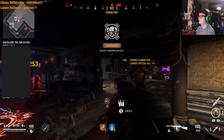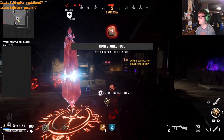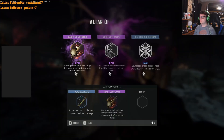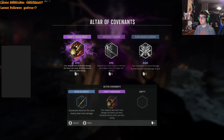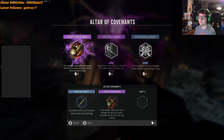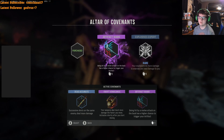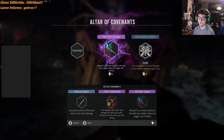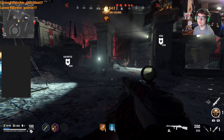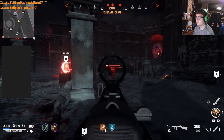We actually ended up getting double points, so I'm going to exfil pretty early — I'm not even at 10k. But we're going to go ahead and exfil and have enough for Pack-A-Punch 2. 16k — nice. We got a purple Covenant: Swift Vengeance. This is my favorite — your weapons deal much more damage the faster you move, activating shortly after you start moving. So basically if you're just strafe walking or moving at all, increased damage. Increased damage means the Covenant is helping get kills, which counts toward the Covenant Camo Challenge. Dead Accurate and Swift Vengeance combined means every single kill will count toward the Covenant challenge.